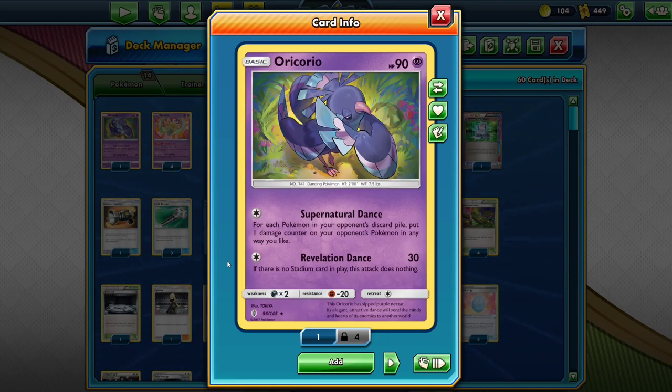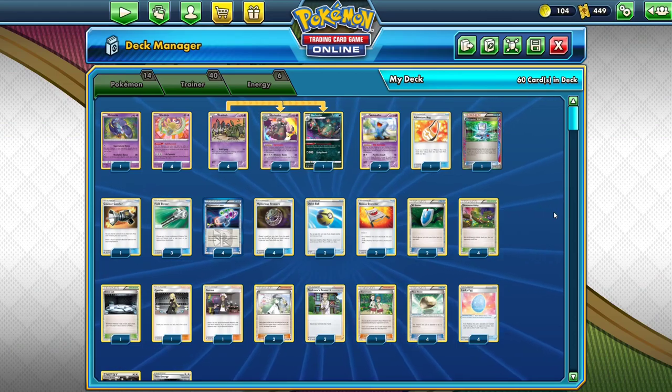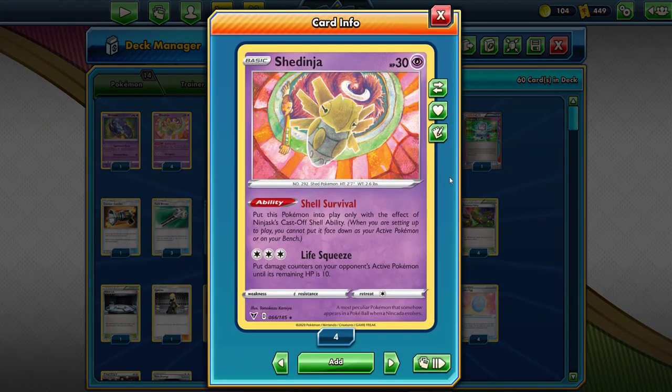This Oricorio has been good ever since Night March was good. This just shuts off Mad Party and helps you clean up some knockouts. So the deck as a whole is really good when it works. When it doesn't work, it's not that great. All in all, this is essentially just an Ultra Necrozma deck but I switched out the Ultra Necrozma for Shedinja and tried to make some changes. It works really well when it works. If you can do two Life Squeeze against a Tag Team VMAX deck, you win. So let's see if I win.